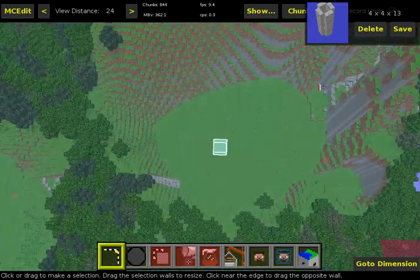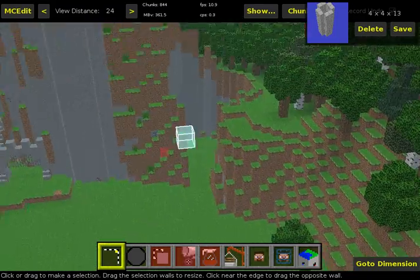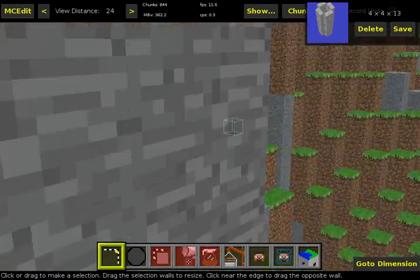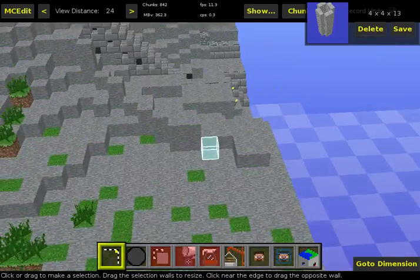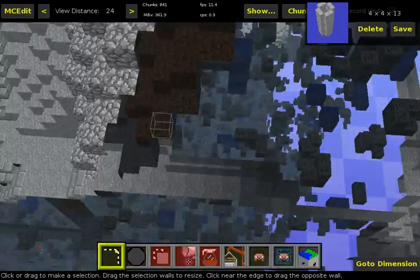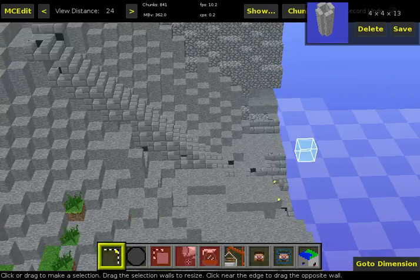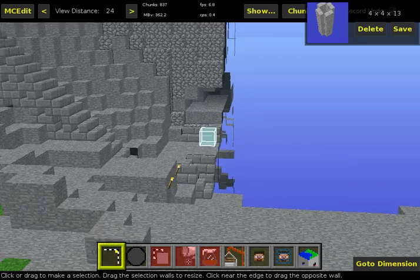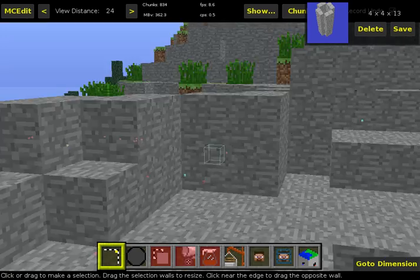The Kakariko Village is going to be right over here in the graveyard. I've already got the staircase all built to get up here. It's a bit more adventurous than what you find in Ocarina of Time — it's just kind of like a winding path up a hill in that.